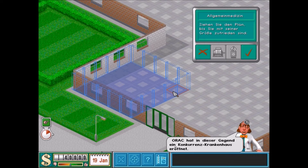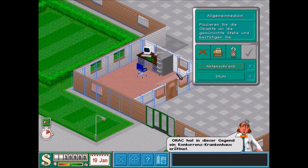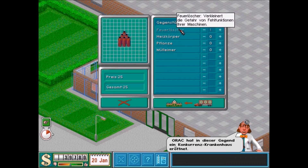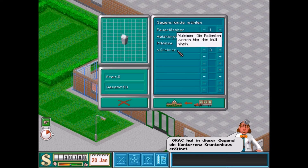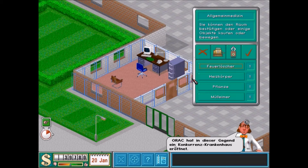Wir machen einen Raum für Allgemeinmedizin. Wir setzen hier eine Tür hin. Viele Fenster sind natürlich wichtig, damit auch genug Licht reinkommt. Tisch steht, Aktenschrank steht, Stuhl steht. Wir kaufen aber noch ein bisschen was hinzu. Man kann hier Feuerlöscher hinzukaufen – das ist ganz gern gesehen bei Prominenten, die mal mein Krankenhaus inspizieren wollen. Wir bauen einen Heizkörper – es soll natürlich keiner frieren. Wir packen eine Pflanze hinein, es soll ja auch recht schön aussehen. Und einen Mülleimer, damit die Patienten nicht einfach ihren Müll auf den Boden schmeißen.